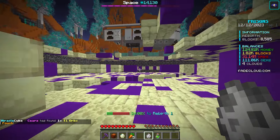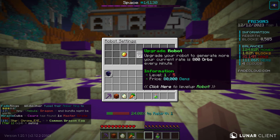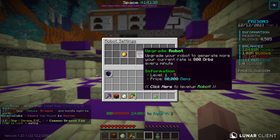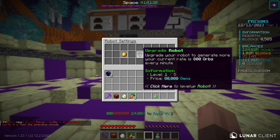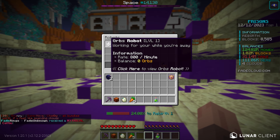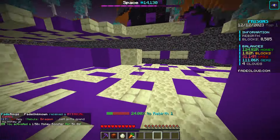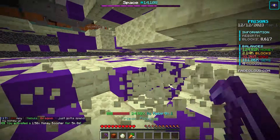With this iron robot, if I equip it and then type slash robots, this will generate me 800 orbs a minute. I do have to be on the server for this to work, but I can also spend gems to upgrade my robot and increase the current output. I want to save up my gems for now, but let's activate the 1.5x money booster and get to mining.